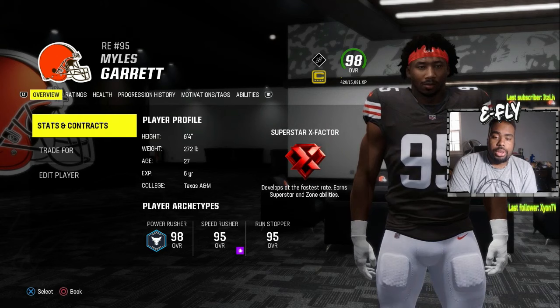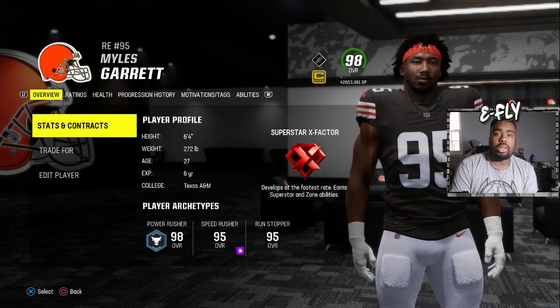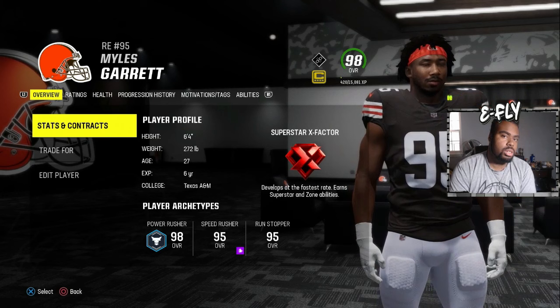For punters, I would advise Precision Kicker strictly because if you want to pin somebody exactly right on a dot, this is what you use. So basically: Focus Kicker, Zen Kicker, and Clutch Kicker for kickers, and Precision Kicker for punters.